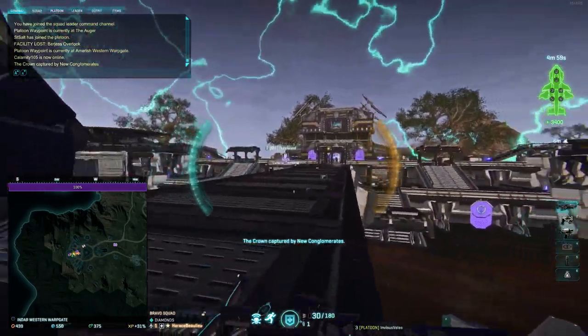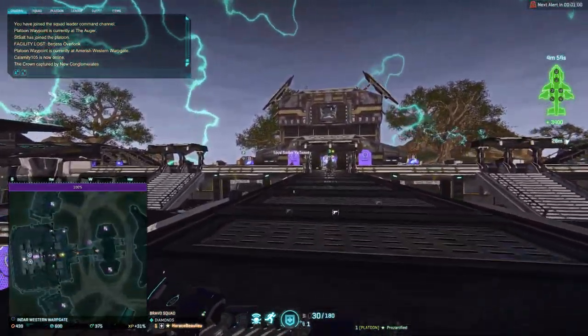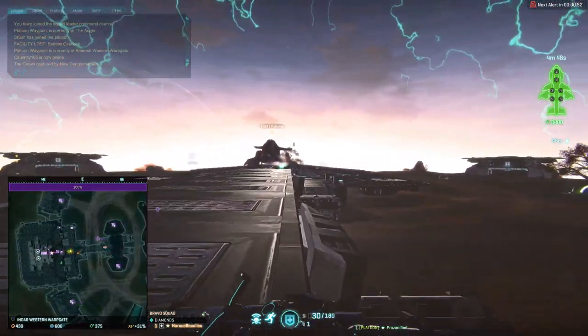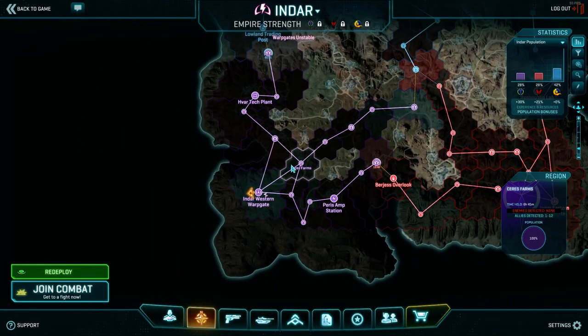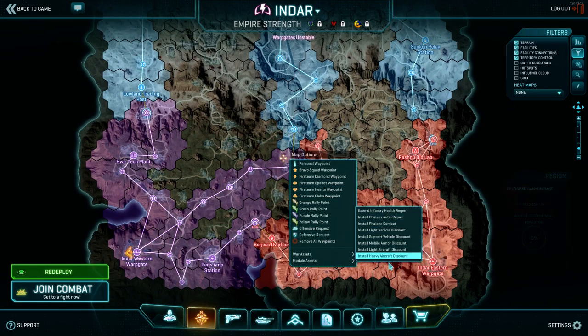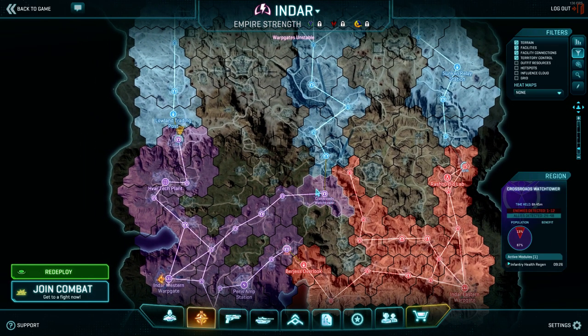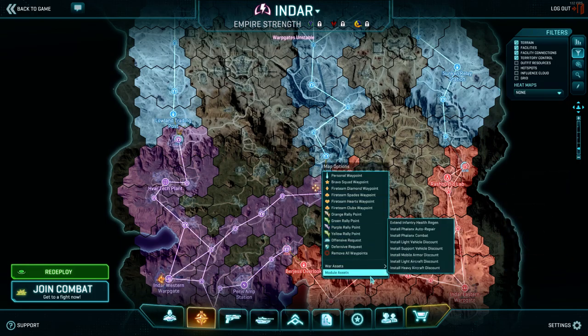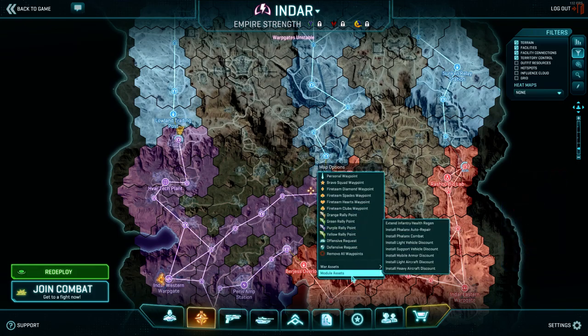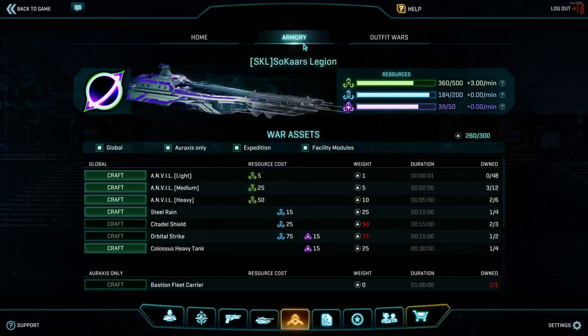Anyone who applies for the Broodlord promotion or is already a Broodlord has access to the Light, Medium, and Heavy Anvil, and all facility modules. Facility modules are the simplest. The most important ones just give discounts — if you right-click a base on the map, you can place discounts under module assets, which means any Vanu member can spawn vehicles in that hex cheaper. There's also one that gives passive heals to Phalanx turrets and infantry. Modules only use green resources, so use them as much as you want.